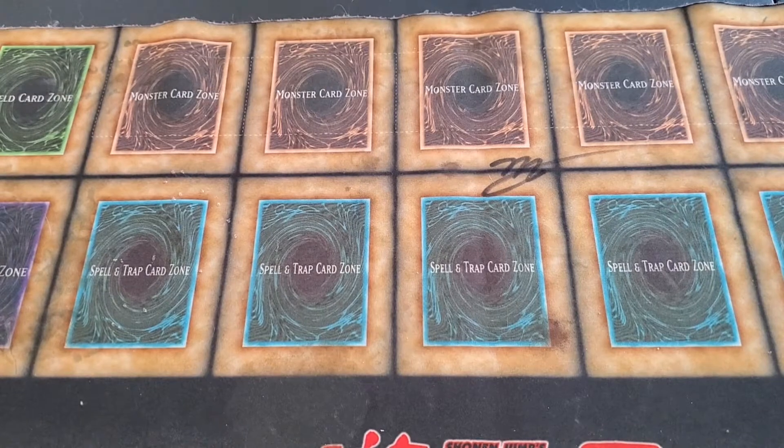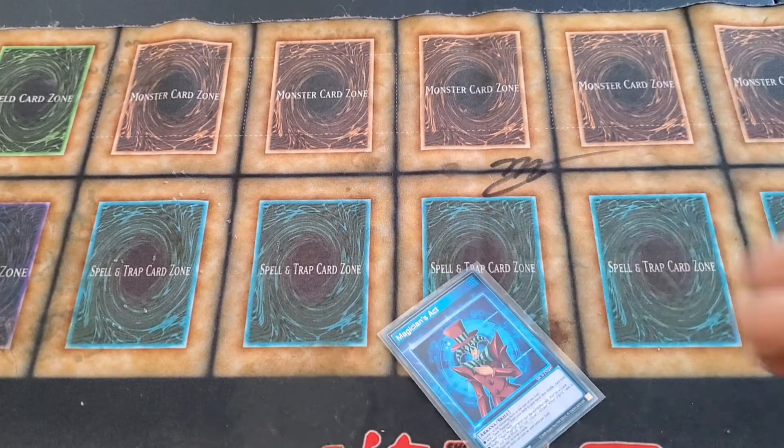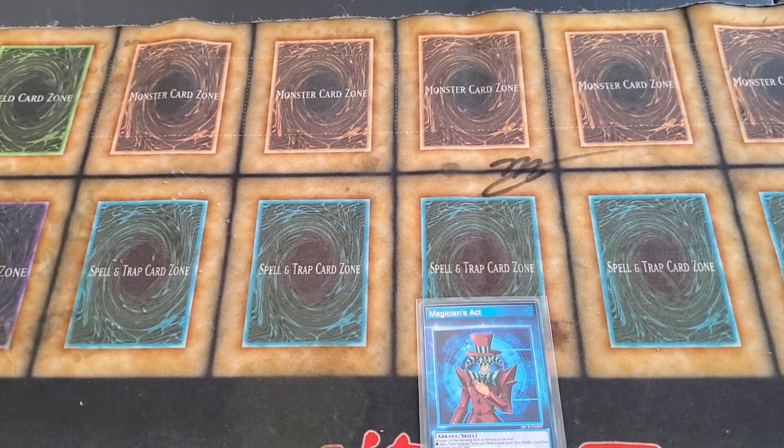For this build we are playing Arcana. For Arcana's build, the magician's act — basically this deck is to turbo out Dark Magician, or in some cases Dark Paladin. It's a real beatdown type strategy.